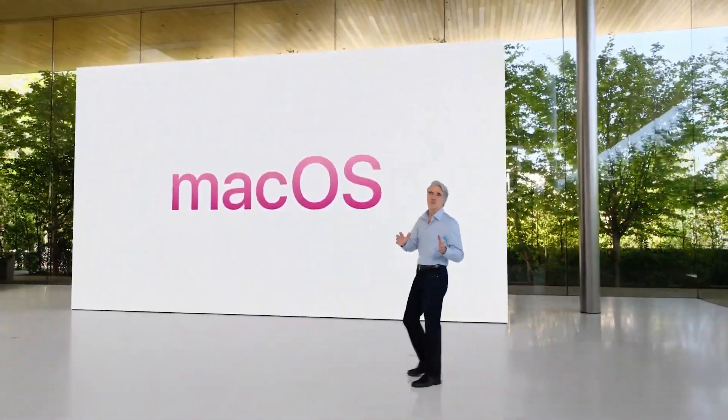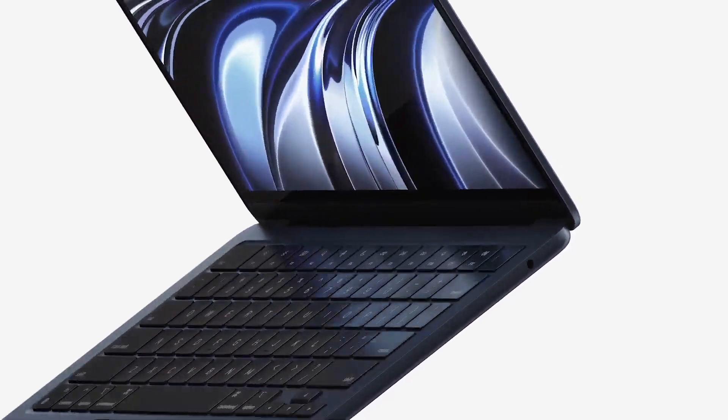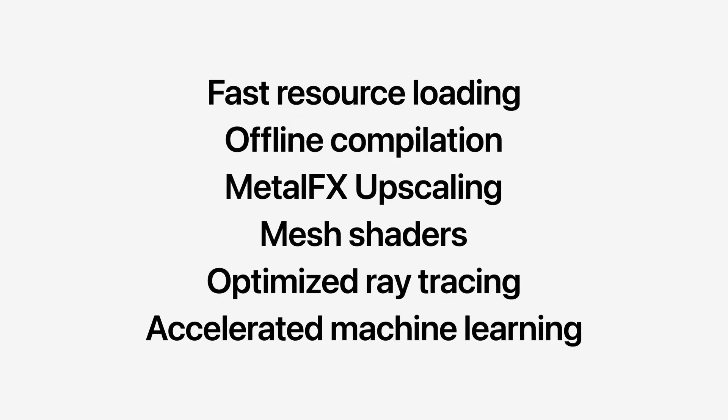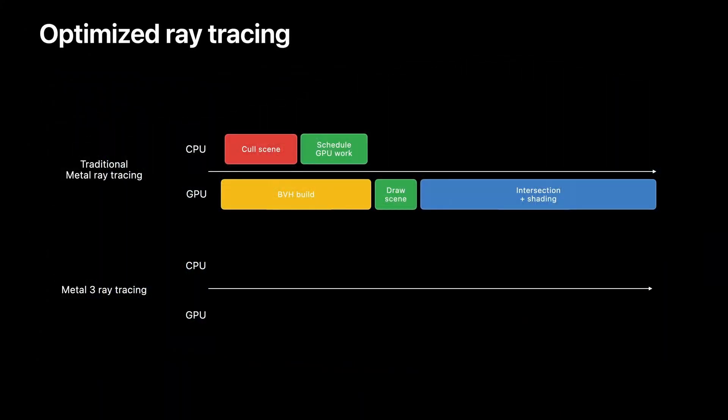This week has been one of the most interesting in the history of Mac gaming. One of the most exciting announcements to come out of WWDC is the fact that we're getting a new graphics rendering API, Metal 3. This update contains some exciting new features including fast resource loading, Metal FX upscaling, and optimized ray tracing.